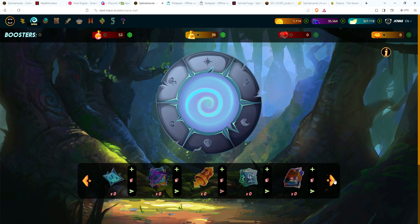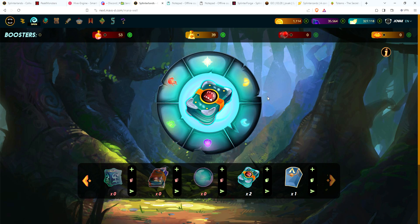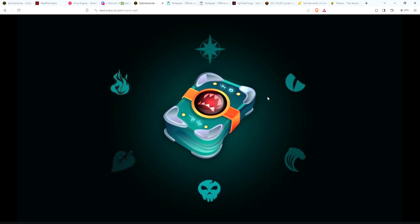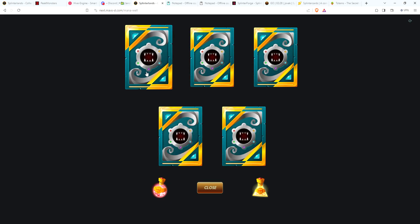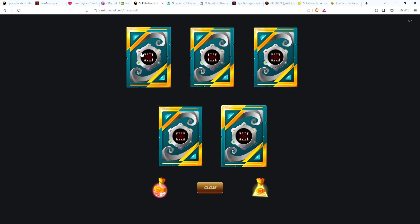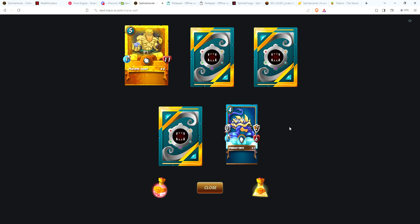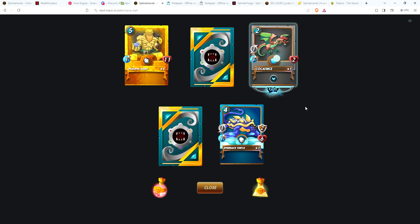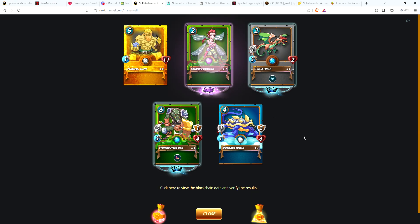Now the packs I never thought I would open — two beta and an alpha. Let's go ahead and open the beta pack. Wow, the backs of these packs look really different — oh and there's an epic! Looks like a pretty good pack: two rares, an epic, two commons. Starting with a gold Peaceful Giant — wow, gold commons go to level four instead of the level three I'm used to now. Pretty cool starting off with a gold card. There's a Cockatrice, Stone Splitter Orc, and our epic is Xander Foxwood — a summoner epic, two mana, no abilities.